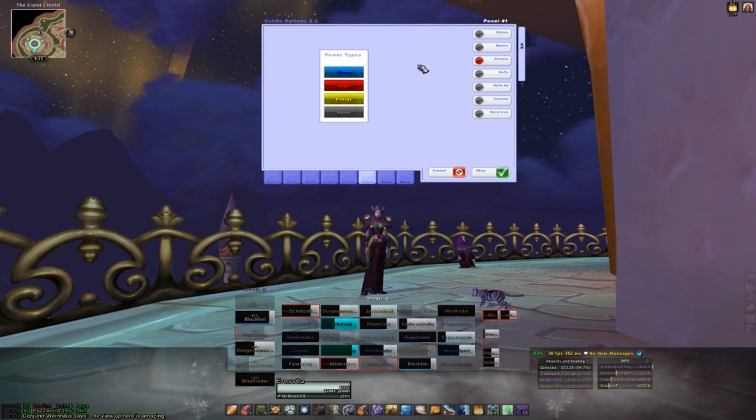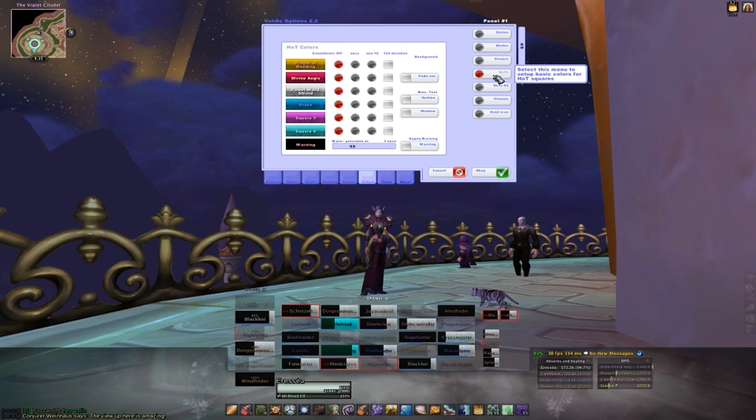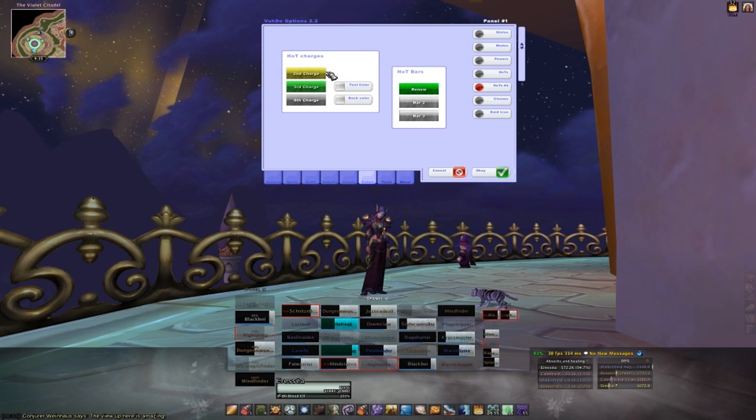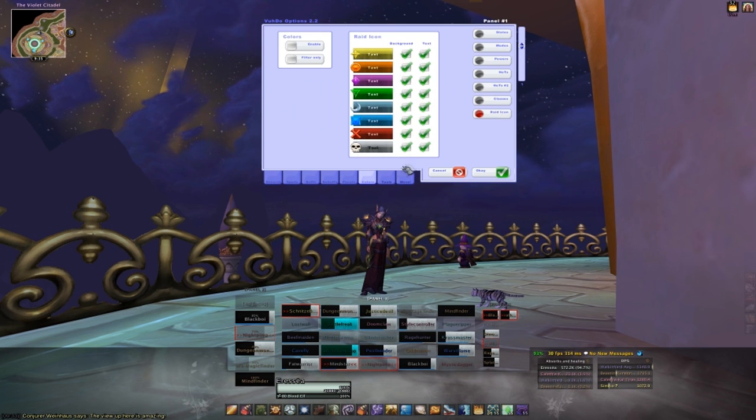The power section is pretty simple. Here is where you would change the bar colors for mana, rage, energy, and runic power. The hot section is where you would choose what colors you want those hot squares to be. Hot section number 2 has the settings for the hot stacks if you had that enabled, and the hot bars. For class colors, I would leave that as is for now, and the same thing for raid icons.